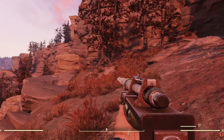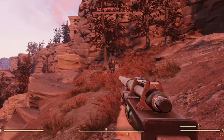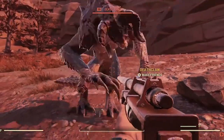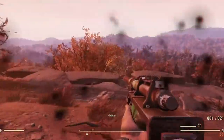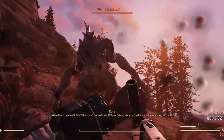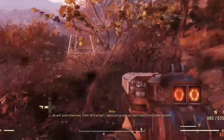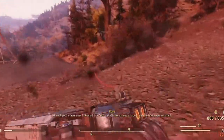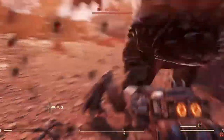All you have to do is simply go to the Deathclaw, walk up to it, it's going to start attacking you, and then you will get the prompt to make friends. And there you go.